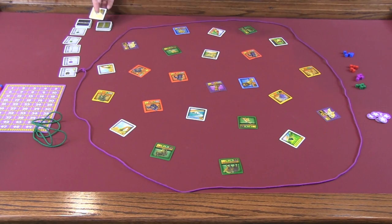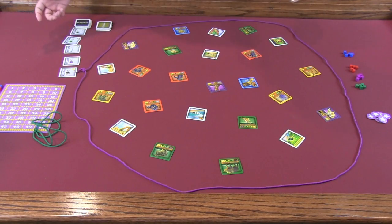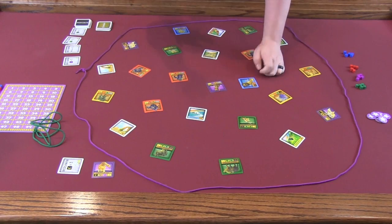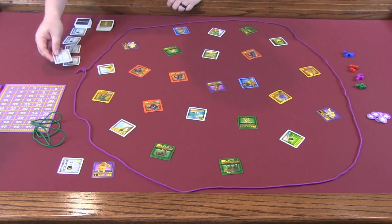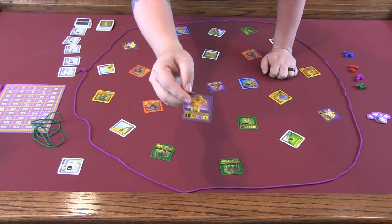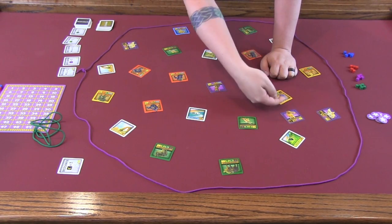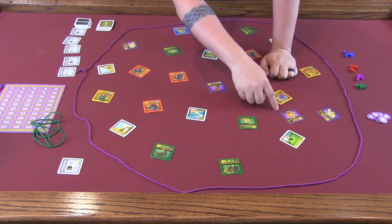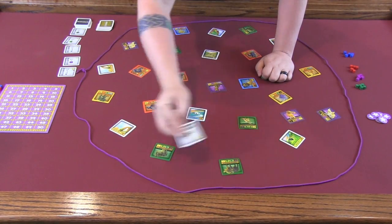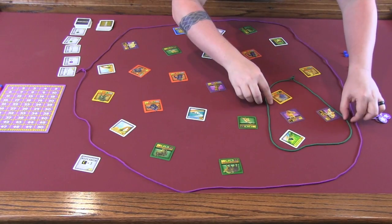The first round, you draw an animal from the face-down pile and choose a research tile. From that point on, everyone will draft research tiles and the research pile will replenish. On your turn, the first thing you always do is play out your animal to the board. The animal must stay at least a finger length away from all other tiles. Once placed, you look to find as many animals matching your research condition as possible. You take your string and play it around as many matching animals as you can.